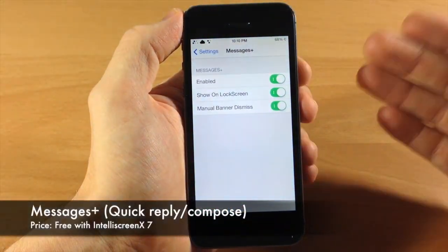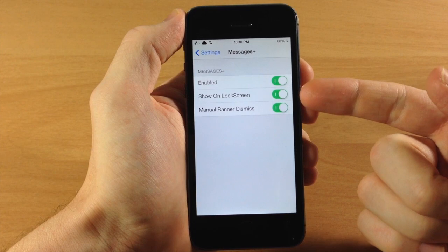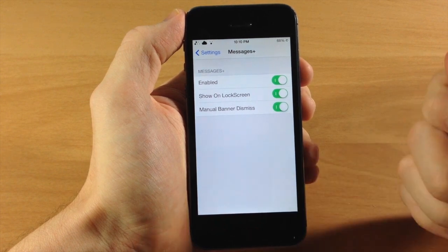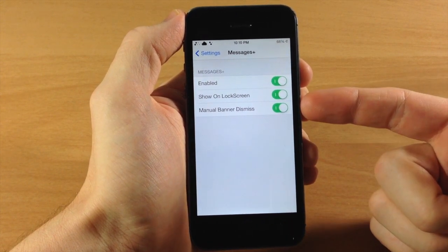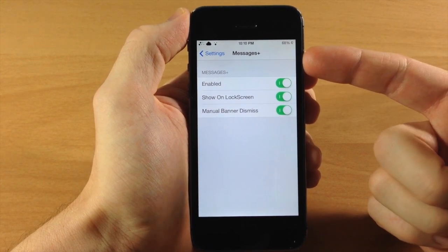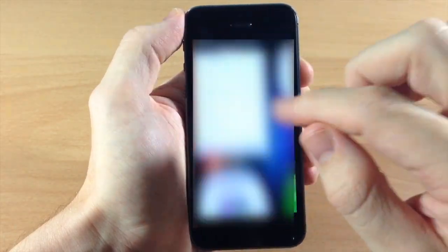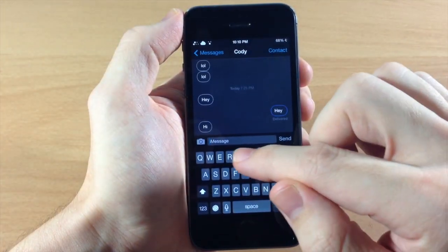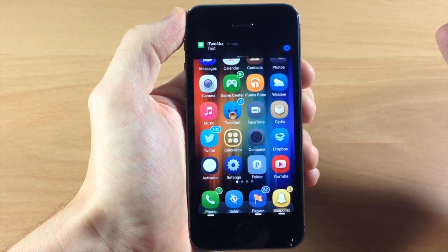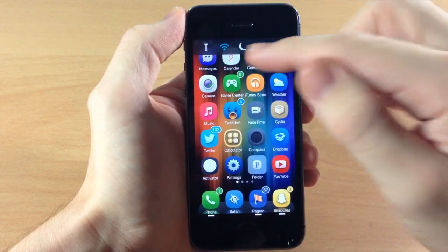In Messages Plus settings there's not a whole lot, but a few things: you can enable or disable it entirely, toggle Show on Lock Screen for the quick compose button, and there's Manual Banner Dismiss. With that toggled on, when you get a banner from Messages it stays until you manually dismiss it. Let's demo this — I'll send myself a text, jump out, and the banner won't go away until I tap the X, or if I scroll up it'll go away. Tapping the banner lets you quick reply.